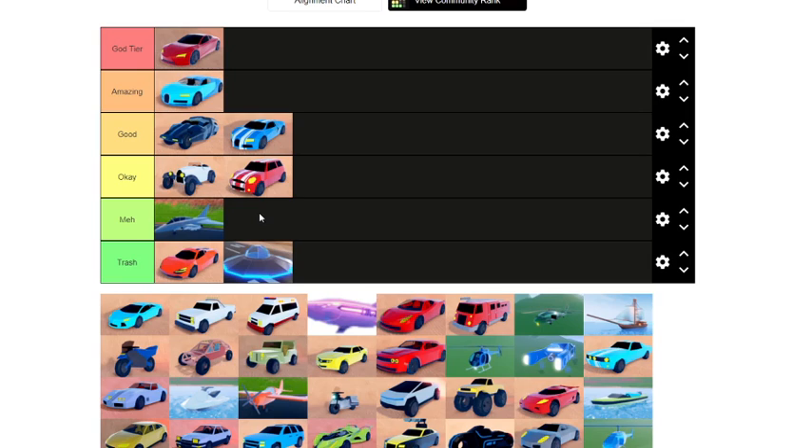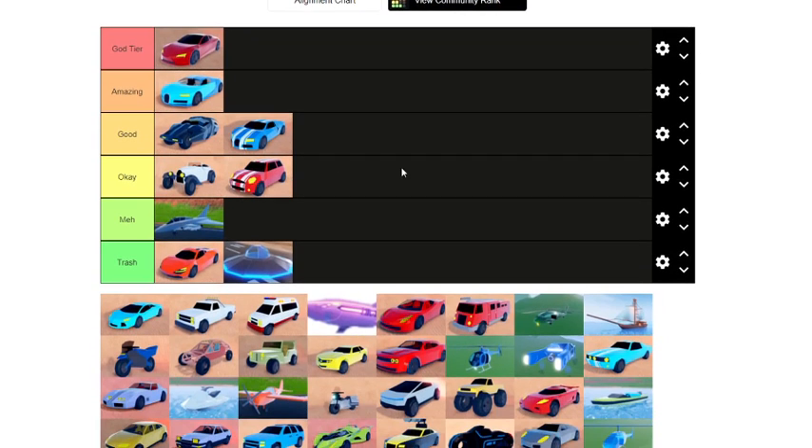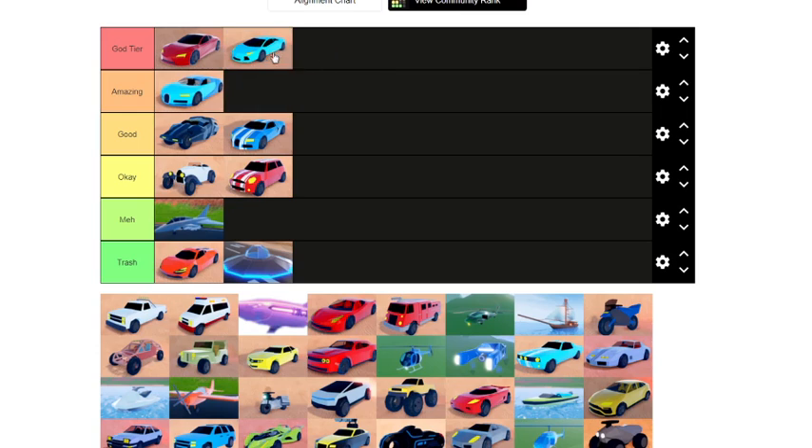Mini Cooper — again a vehicle I've never seen before, but going by what I know from YouTube videos, it has pretty good acceleration for 25k. It's honestly like the older version of a Tesla Model 3, so it's pretty good.